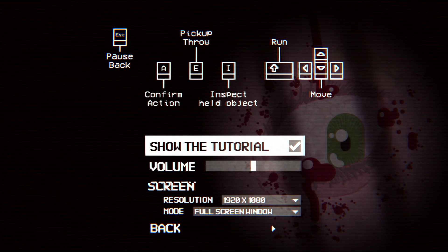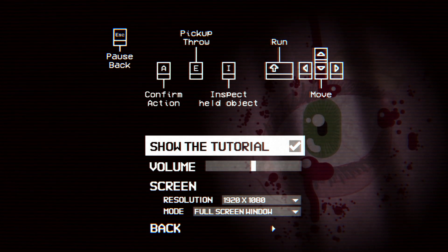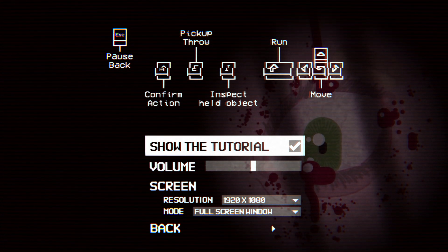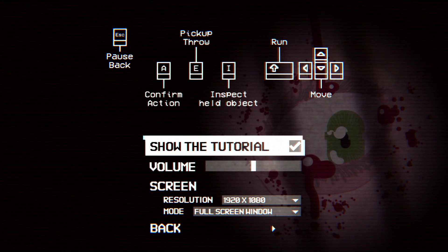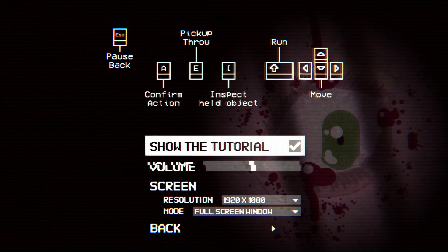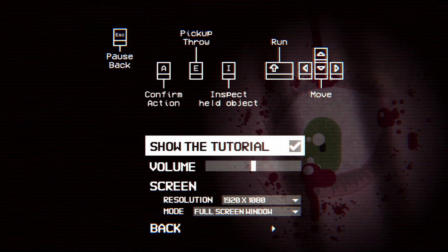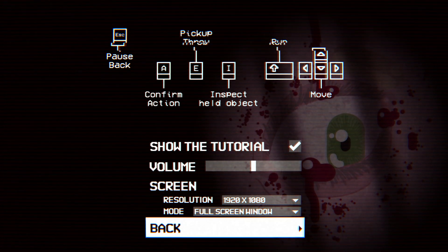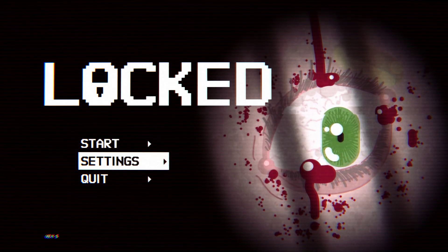Alright, start. Can't use WASD but can use the tutorial. So — move, run — I think run is just shift. The controls are AEI, very interesting. Very unusual controls and I can't adjust those.